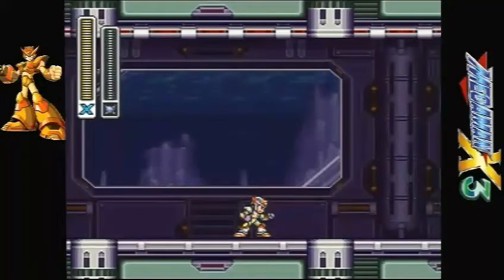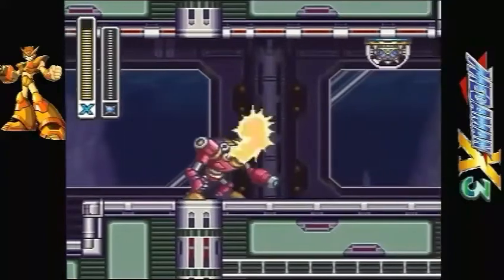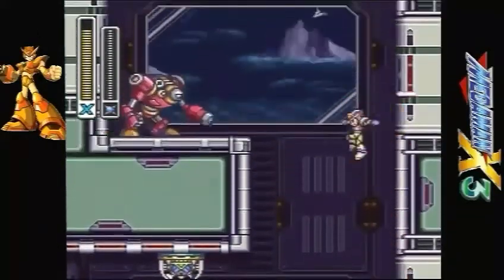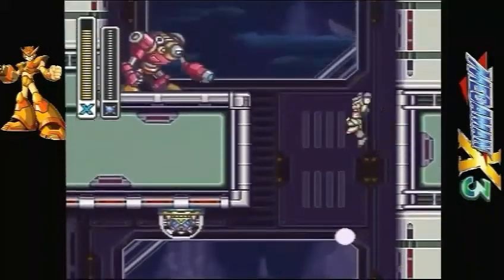Now we're in Doppler Stage 2. Like I said earlier, the background actually changes depending on whether you killed Vile or not. Because if you didn't kill Vile, the windows would be all shattered and the walls would just look like they have cracks and everything — it's not pleasant to look at.